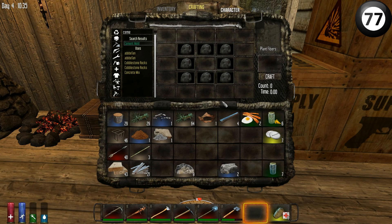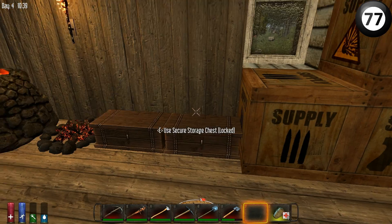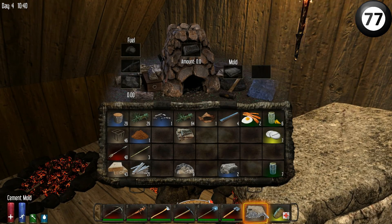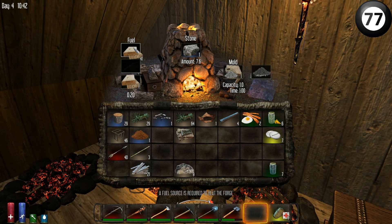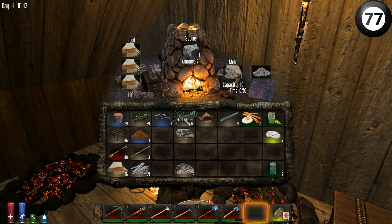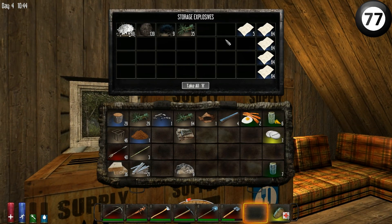I'll just convert these here while I'm here. So gravel with four small stones at the moment. And then to make concrete mix, you need cement and gravel. So to make cement - right, it's big ass stone. I think what I'll probably do to start with is I'll just go and get a shed load of stone through mining of some variety. My explosive chest is all the equipment I need to make gunpowder. So I think what I'll do is I'll do that now.